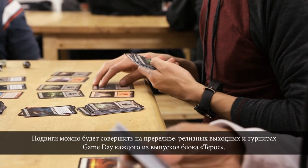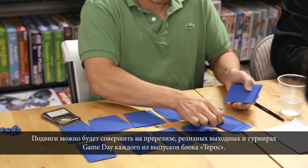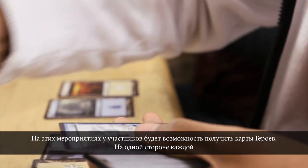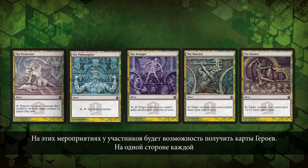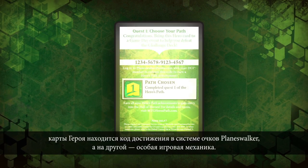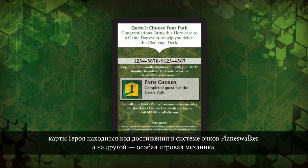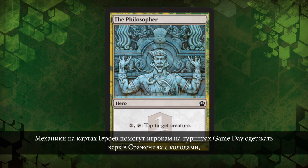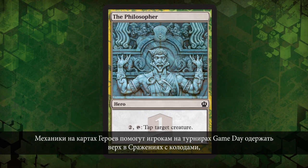The quests will take place at each of the Theros block's pre-release, launch weekend, and game day events. At each of these events, players will have the opportunity to earn a Hero Card. Each Hero Card contains a Planeswalker Points achievement code on one side and a unique game mechanic on the other. The Hero Card's mechanics will help the player defeat the game day challenge decks, which we'll explain shortly.